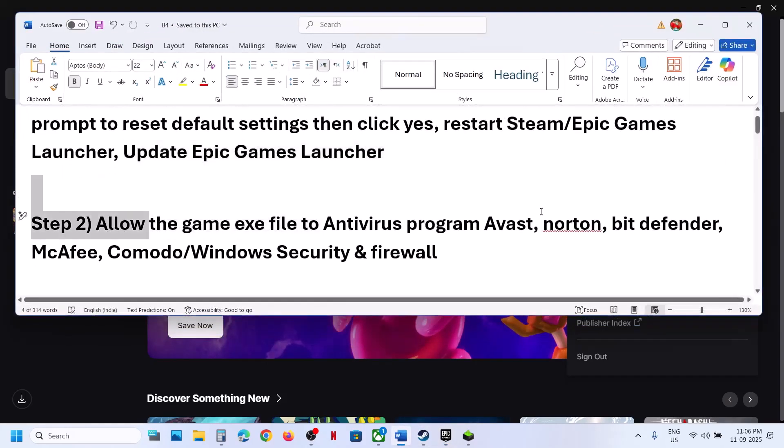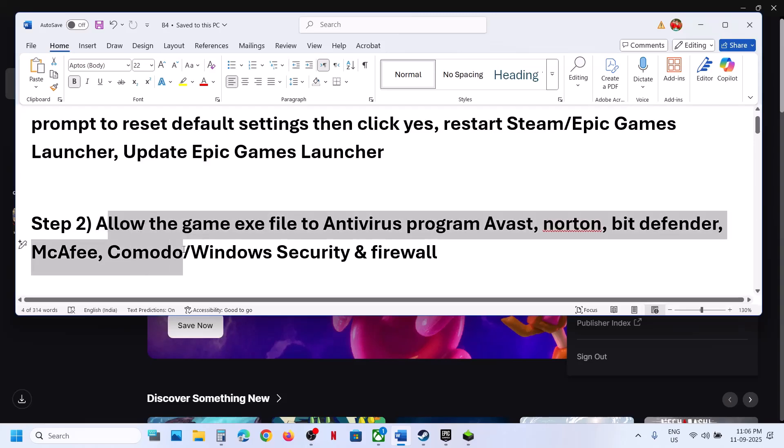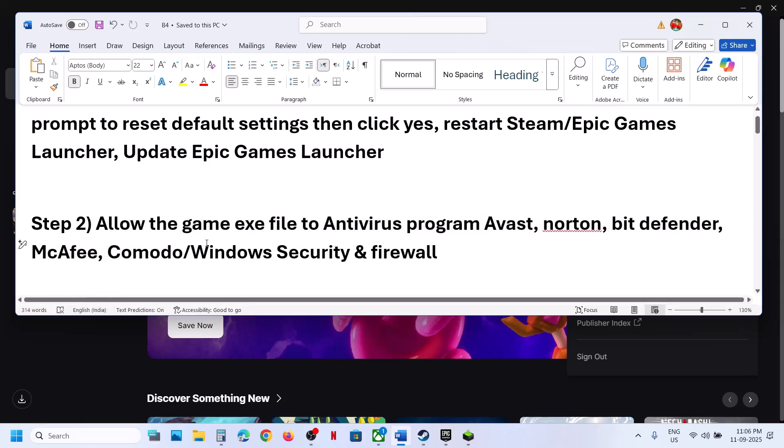The next step is to allow the game EXE file in your antivirus program. If you have any third-party antivirus like Avast, Norton, Bitdefender, or McAfee, allow the game EXE file in whichever antivirus program you have.